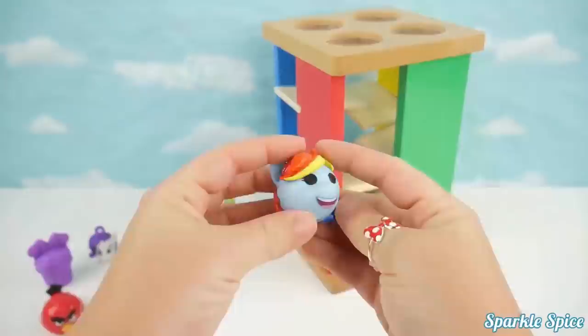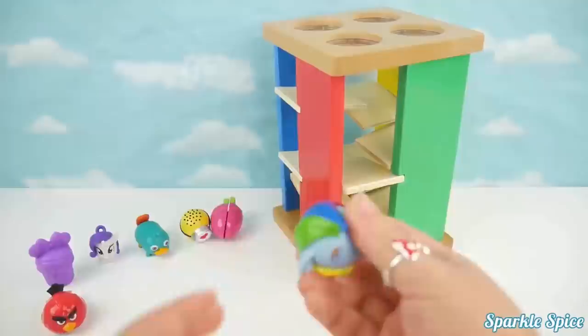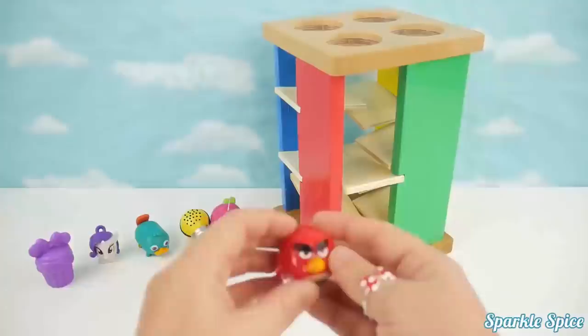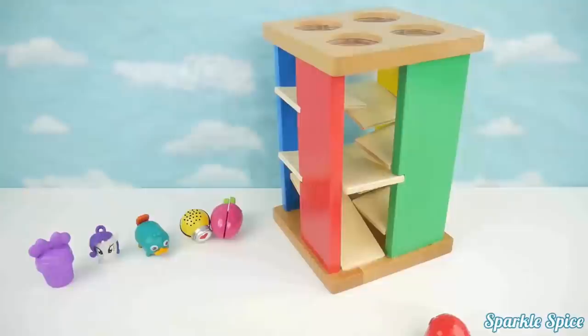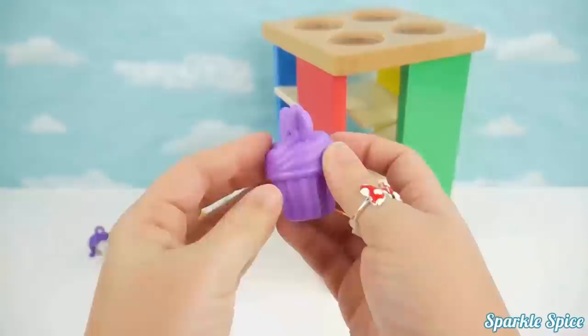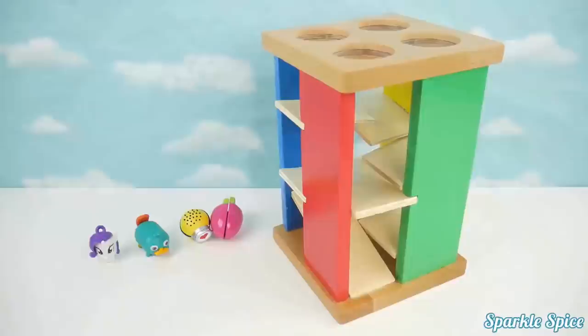Our Rainbow Dash my emoji is next. She's pretty round. Wow, Rainbow Dash was pretty fast rolling through that maze. Now let's try our Angry Birds Speedster. He's Red and his name is Red. Let's see if he'll go through the maze. Wow, super fast, Red. And he also rolls. Now we've got a super cute purple cupcake. Let's try this purple cupcake. It got stuck. It didn't roll too well.